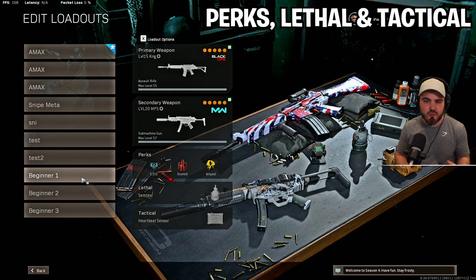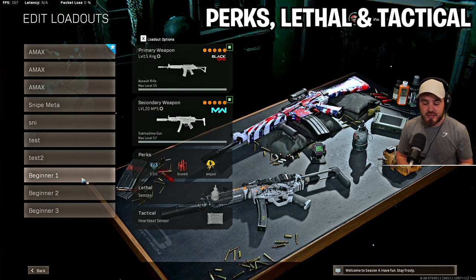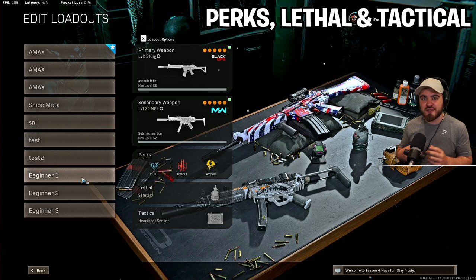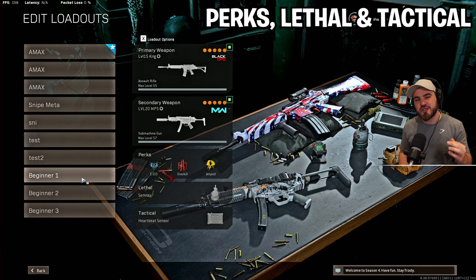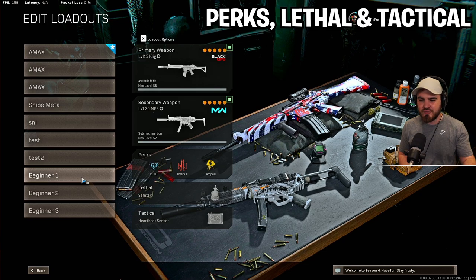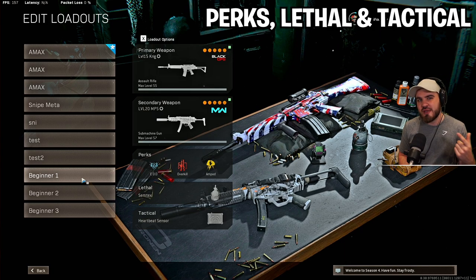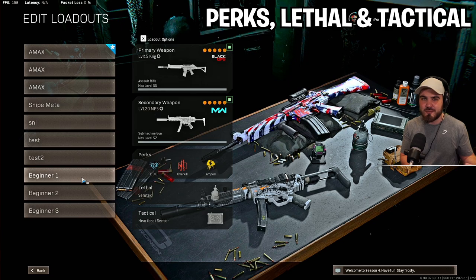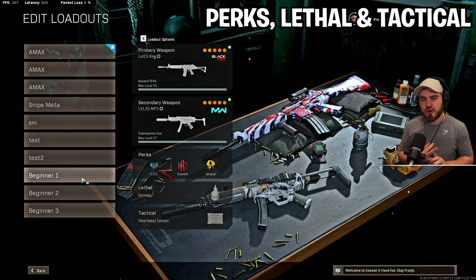Overkill kind of goes without saying — we've got two primary guns, one in each slot. Without Overkill, we wouldn't be able to run the SMG. Take Overkill on your first class, then when you get your second loadout — usually the one that comes out of the sky for free — that's when you can pick up Ghost and pick up your two guns off the floor. Amped allows you to swap between primary and secondary as fast as you need to. If you're beaming someone at long range with your Krig but then one of their team pushes up, the most important thing is switching to your MP5 as quickly as possible and blazing the guy off the map.